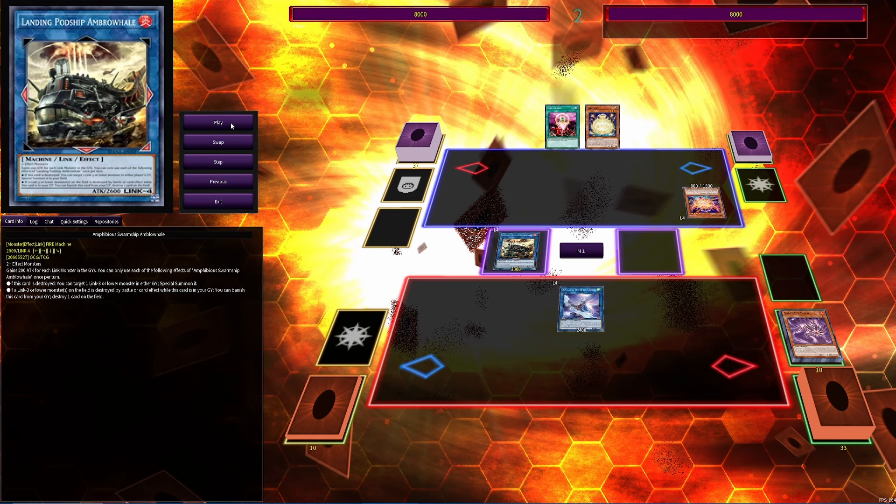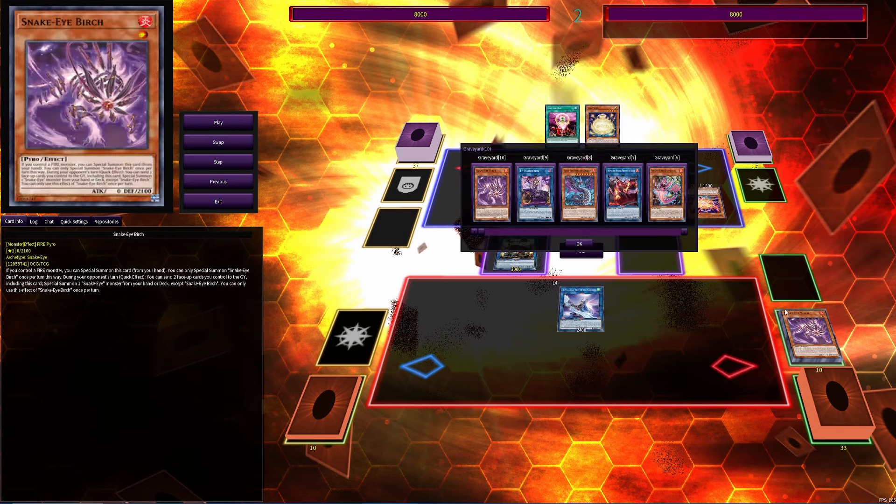This route is obviously not as strong as going into the Fire King stuff — that's why we do the Fire King stuff first — but I wanted to show another option in case you already drew the Fire King cards. Birch isn't really a brick either, as long as you control a fire monster you can special summon it from your hand.